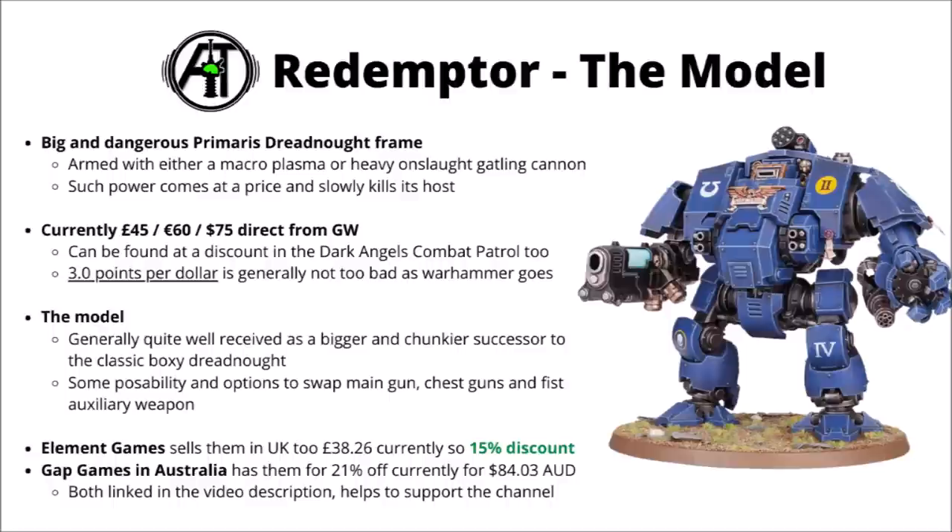The Redemptor Dreadnought model was really quite well received by fans — a big and dangerous Primaris Dreadnought, a lot bigger and chunkier than the older boxy Dreadnought that it was the spiritual successor to, armed with a classic Dreadnought fist, and in the other hand either a Gatling Cannon or an enormous plasma gun. The Redemptor can house a fallen Space Marine hero whose shattered body is unable to continue the fight, but is able to direct a Dreadnought sarcophagus — literally giving everything to continue the fight against the enemies of mankind.